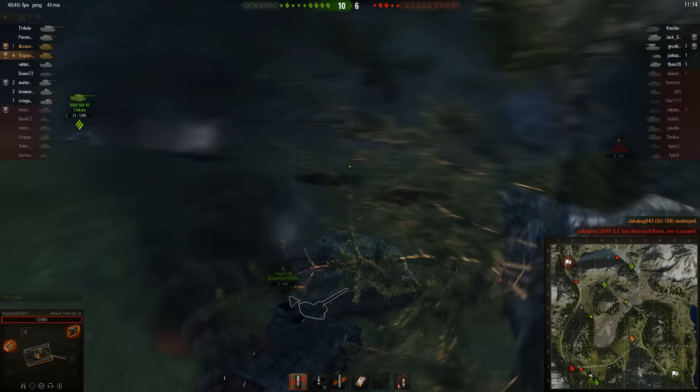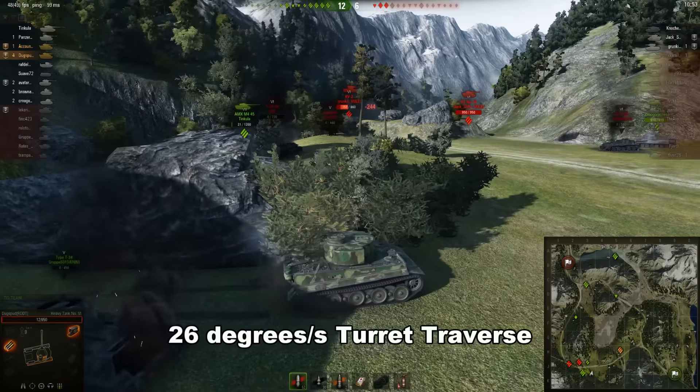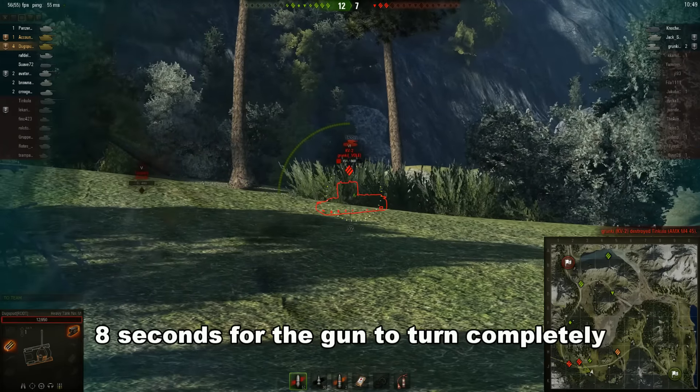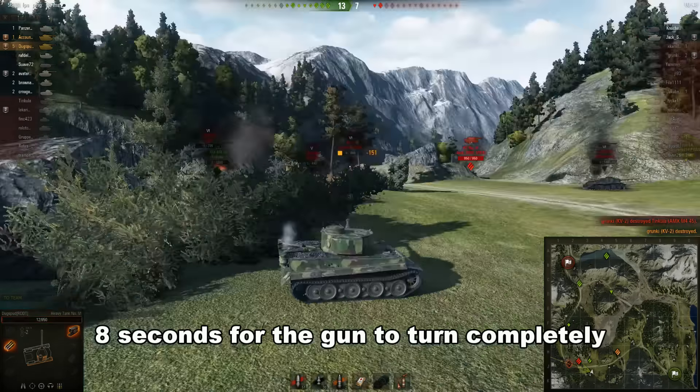Just remember, they've only got a 5.9 second reload, so not the greatest DPM. If you plan on engaging lights and mediums, bear in mind you have a pitiful hull traverse of 20 degrees per second and turret traverse of 26. That gives you a total turn time of 8 seconds for one full revolution, so you will be circled and killed pretty quickly if you let them in too close.